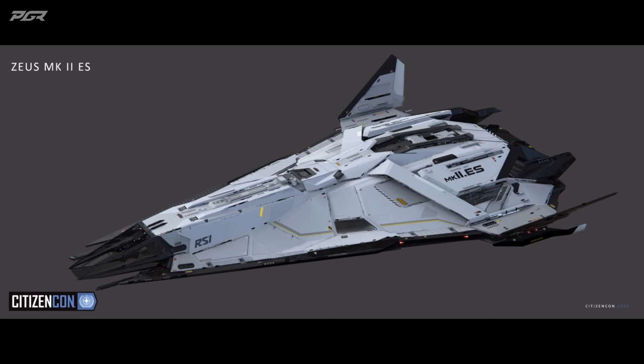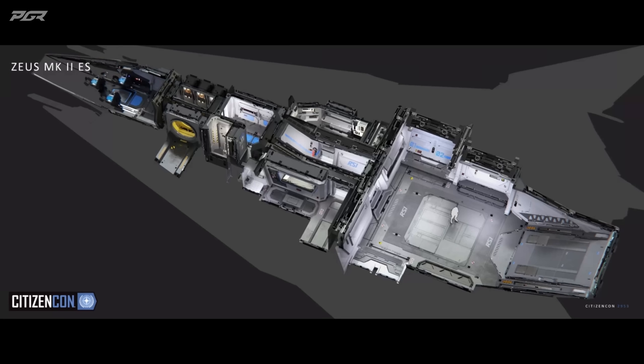Let's have a closer look at the inside. Despite the sleek and slim body of the Zeus, we've been able to pack a lot into it to give you everything you need for deep space exploration. You have a fairly comfortable habitation and recreation area so that when you're out away from home, it's not too unpleasant. The rear room has a 32 SCU cargo capacity, as well as being able to fit a Cyclone, so if you do decide to land on a planet, you can have a look around.